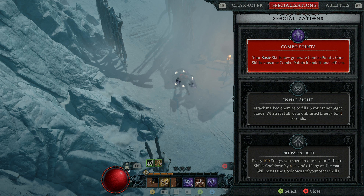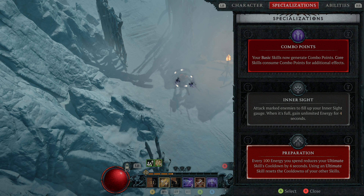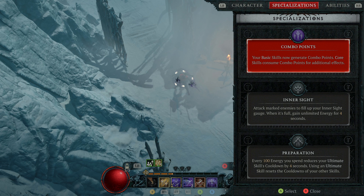For specialization I'm going with Combo Points, and I'll show you why later. Neither of the other specializations really synergize well with this build, but Combo Points do, and they help the damage output a lot.